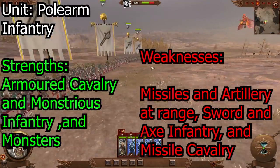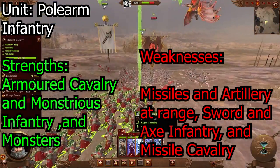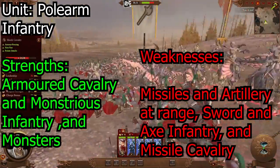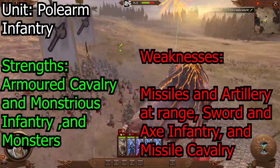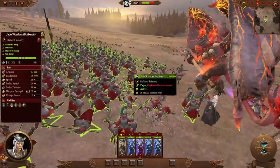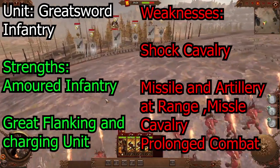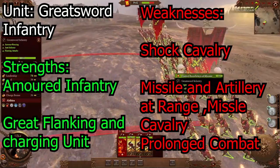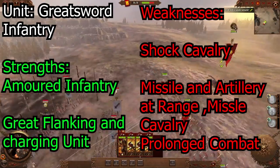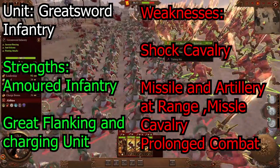Next unit on the line is the polearm infantry. They are excellent against armored infantry, armored cavalry, and armored monsters as well. Do not engage any sword infantry or missile infantry with the polearm infantry because they will not last long. Halberd units are really strong against armored infantry units, so make sure you use these guys on the flanks or in the front since they're really good at charging, but they're not great when it comes to holding the front line.